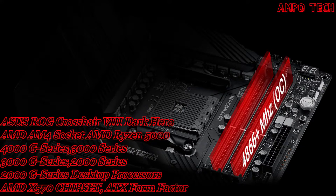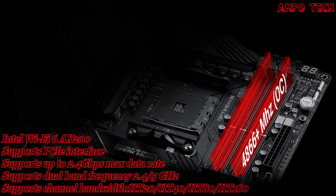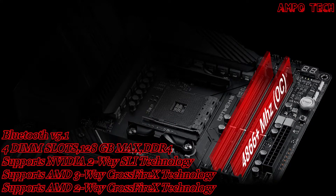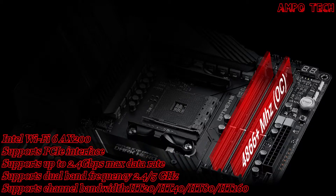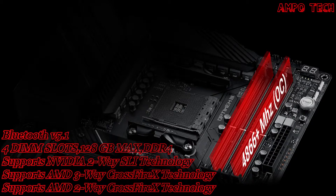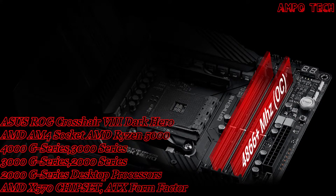DDR4 speeds supported include: 4800 OC, 4600 OC, 4400 OC, 4333 OC, 4266 OC, 4133 OC, 4000 OC, 3866 OC, 3800 OC, 3600 OC, 3400 OC (OC means overclock), and non-OC speeds of 3200, 3000, 2933, 2800, 2666, 2400, and 2133 MHz, as well as buffered memory support.